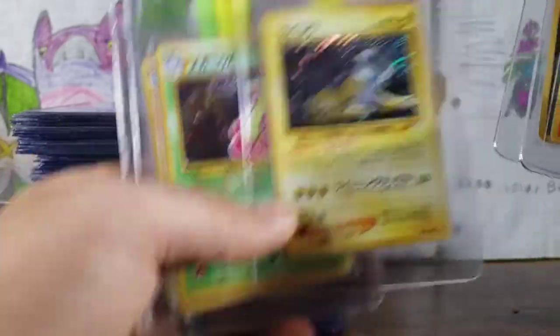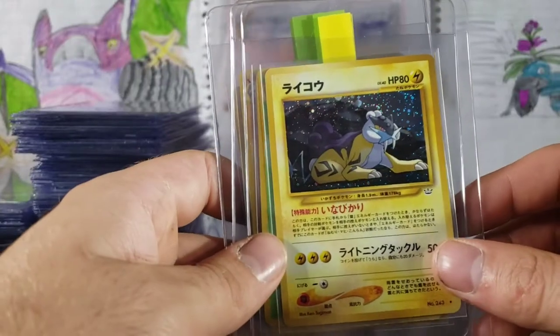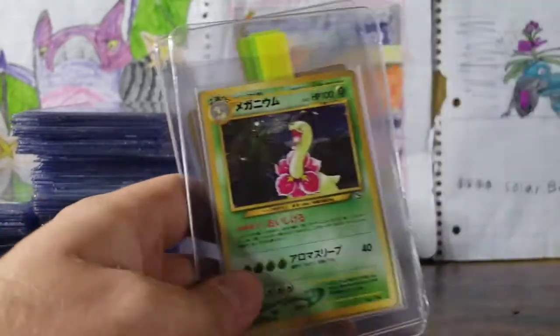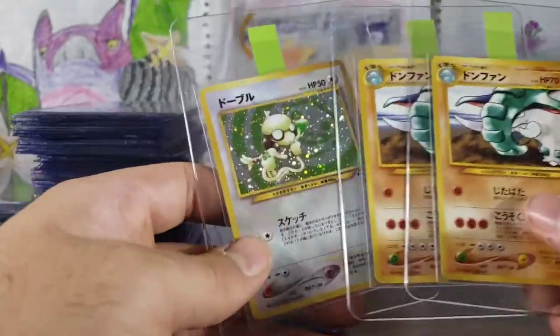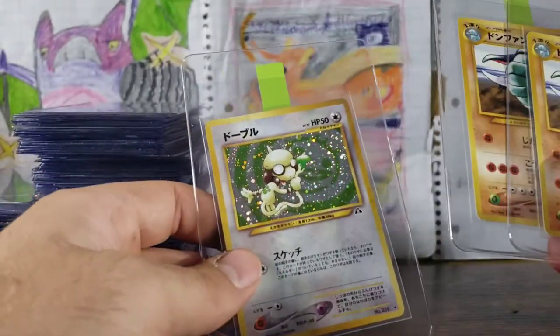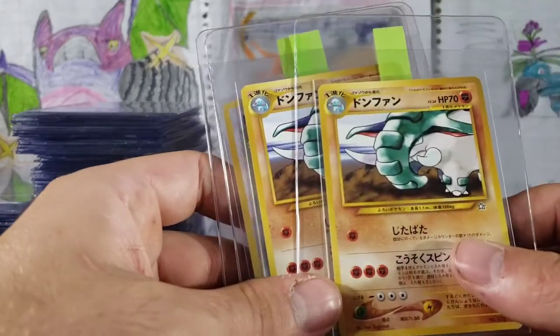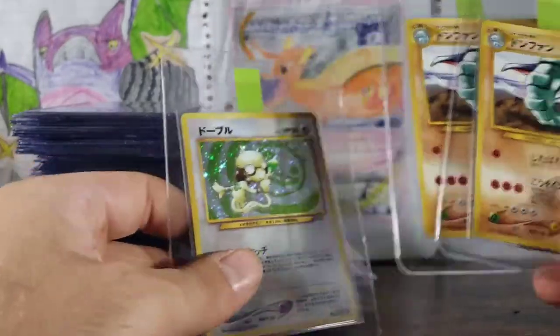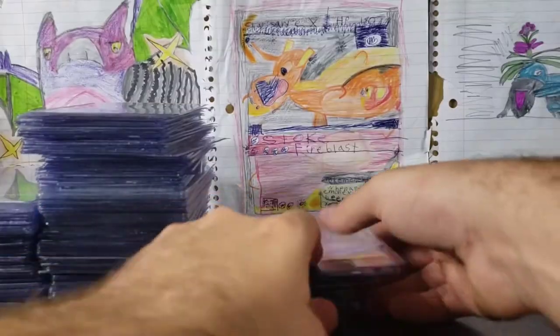This is Neo Revelations. Raikou — the name eluded me so bad, I was having a major brain fart. Meganium. Smeargle, Donphan, and another Smeargle.